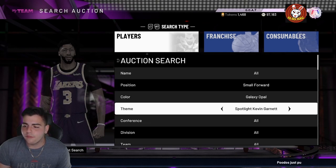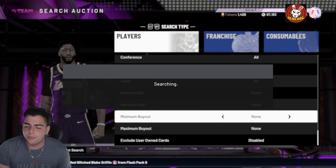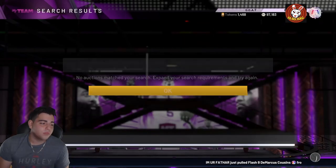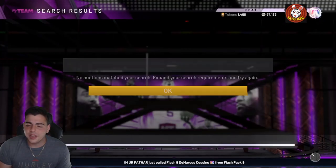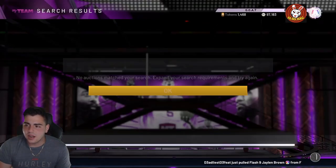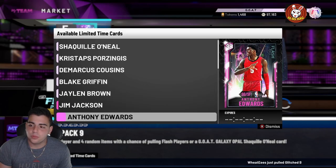Filter four is kind of high roller — it's Small Forward, Galaxy Opal, Prime Series 3. This one is very good. You can get Lamar Odom, Paul George, LeBron James, and Kawhi Leonard. This snipe filter should make you at least 100,000 MT profit as long as you don't get Odom, who will pop up the most. If you get Kawhi or LeBron, you're looking at upwards of 300,000 to 500,000 MT minimum. You'll probably get about one snipe per hour. Definitely worth trying out.